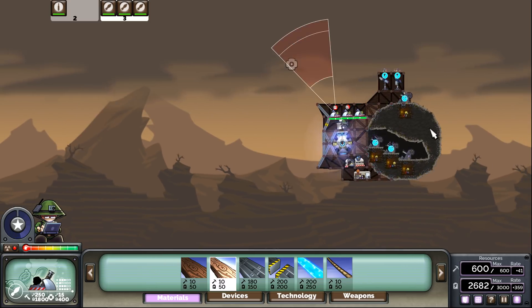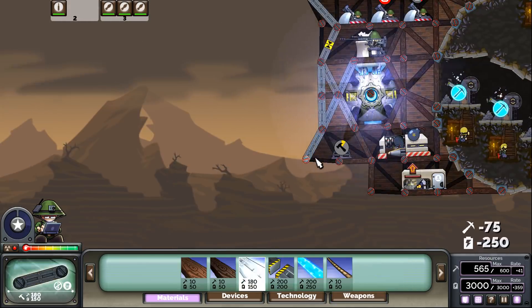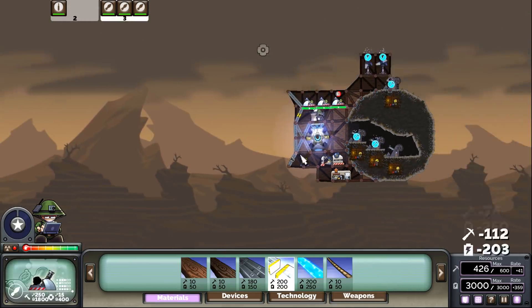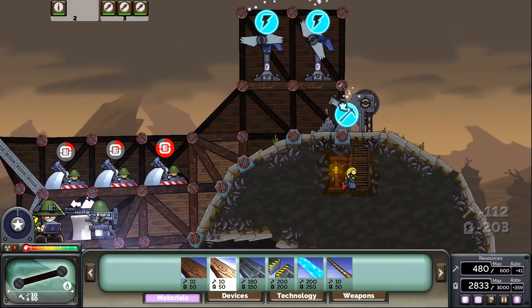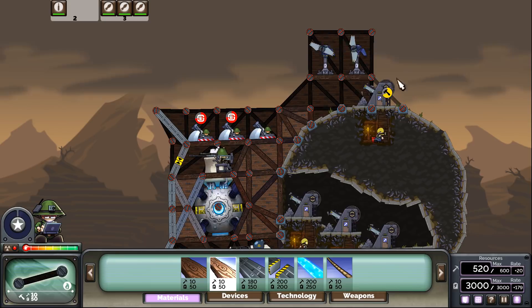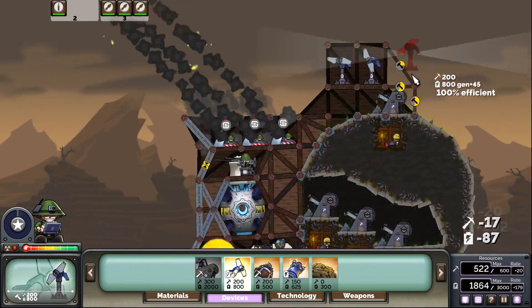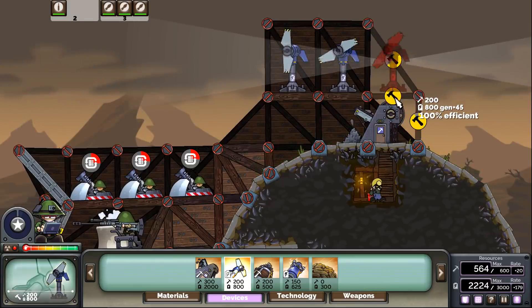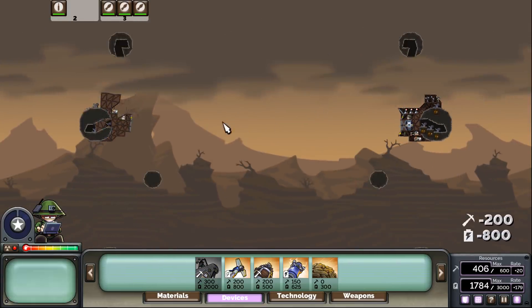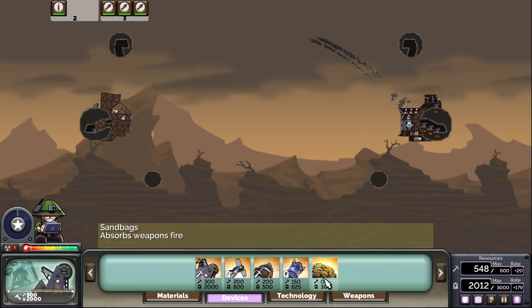So what I'm going to do is get myself my own upgraded machine gunner, because I will now have the resources to do so. Fire all three - try to get a burst deep in there. So this is two players in one base. I need to keep these mortars constantly firing.